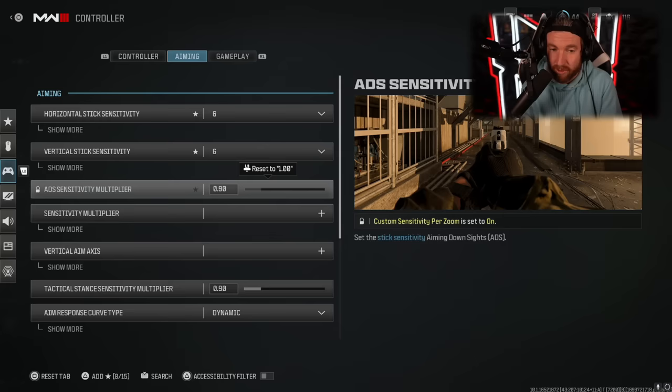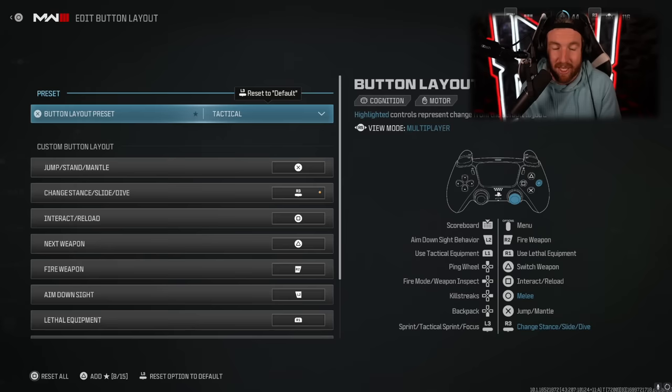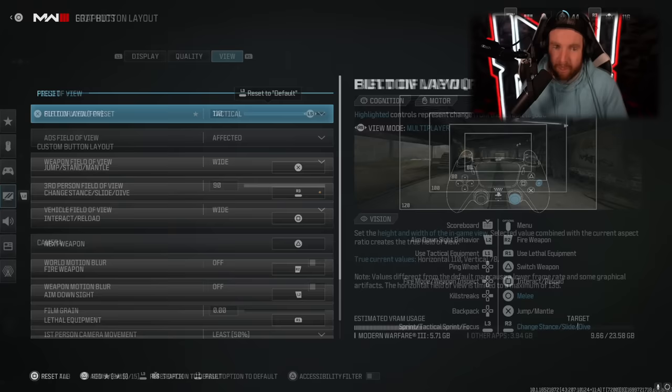My ADS sensitivity I've moved to 90% of what it normally is — this is just my preference. Having a slightly slower aim when moving down sights is going to make you a little bit more accurate, therefore easier to hit headshots. My button layout is set to tactical. What this does is put all of your movement mechanics into your thumbsticks, so crouching and sliding are on your stick. I also use a SCUF controller with buttons on the back, which lets me jump and still be aiming without taking my thumb off the stick.